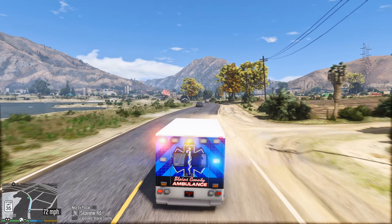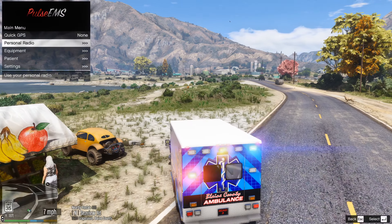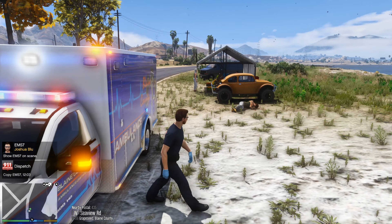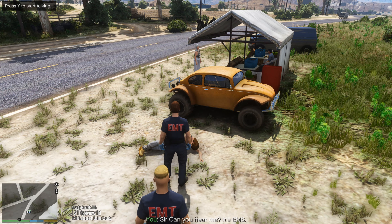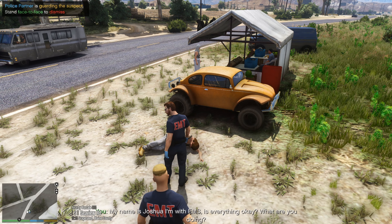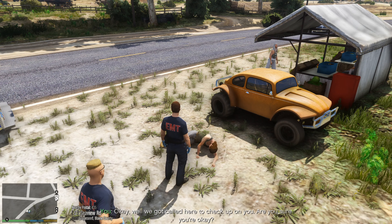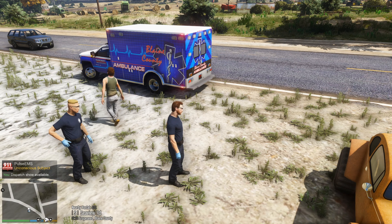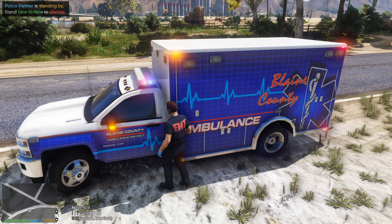First call we got is an unconscious suspect in Grapeseed. Let's go. I'm guessing we need to go code three. We are approaching the area - looks like it's gonna be at the stand right here. Oh, I see him. Let's show us on scene. Sir, can you hear me? It's EMS. 'I'm up. What's going on? Who's you?' My name is Joshua, I'm with EMS, is everything okay? 'Just trying to nap. Can you leave me alone? I'm tired.' We got a call to check up on you - are you sure you're okay? 'Yes, please just go.' All right, we're leaving. Well, there's just a false alarm - probably the people at the stand thought he was unconscious. Let's just show ourselves 10-8 and available.